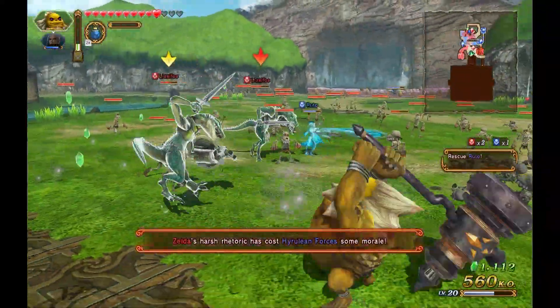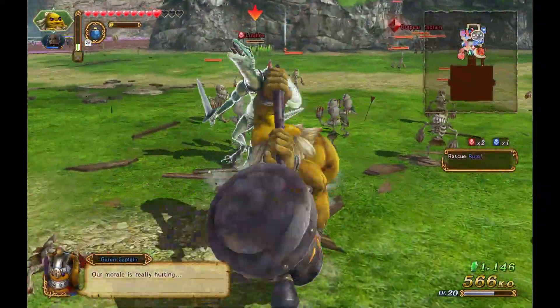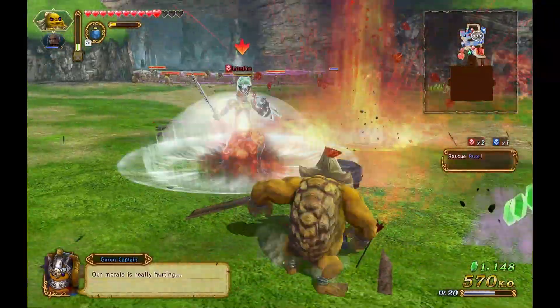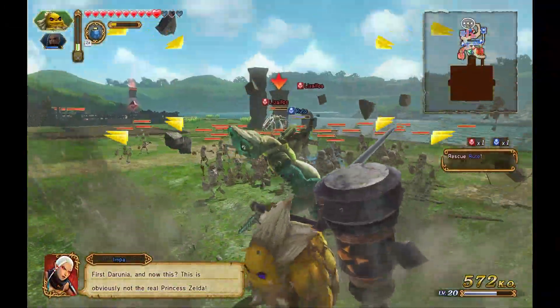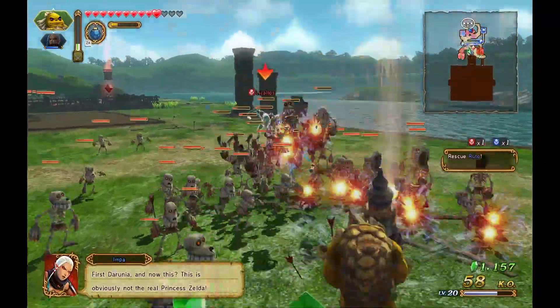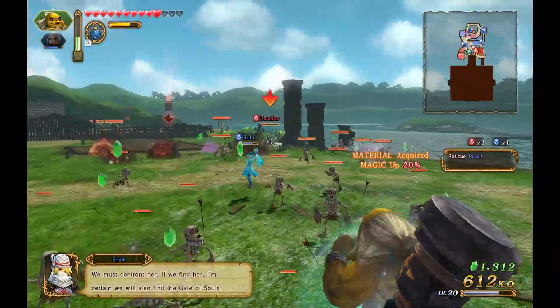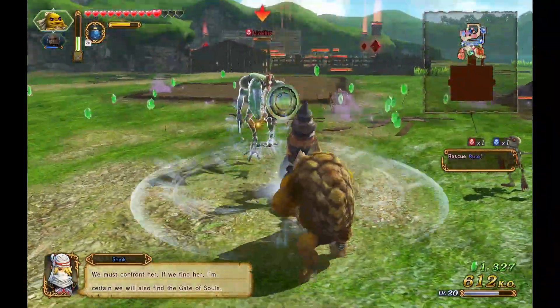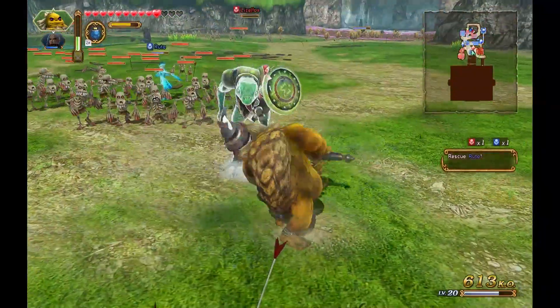Their morale has gone down because of it — morale is really hurting. Too bad you're too weak. We must confront her. If we find her, I'm certain we'll also find the Gate of Souls. That's a good idea — and we should definitely do what he says.